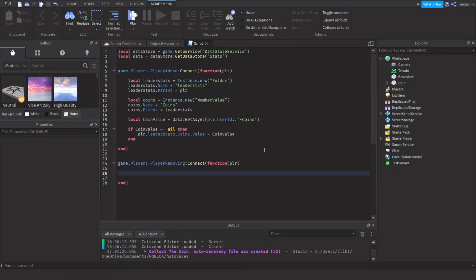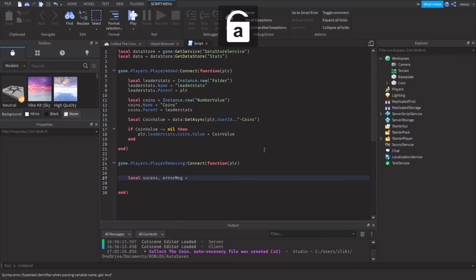Before we do the saving logic, we should wrap it in a pcall function. This basically helps the script not break completely — if there's an error with saving the data it won't break the entire script, but rather keep the error inside the pcall. So: local success, errorMessage = pcall(function() ...